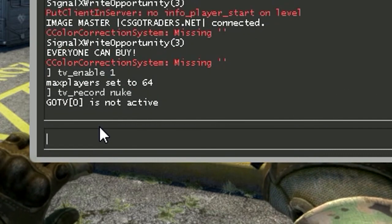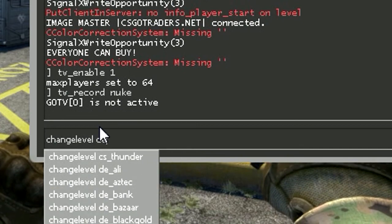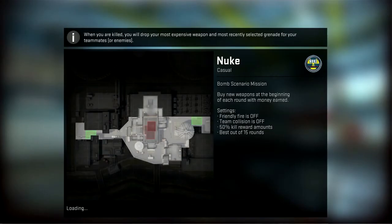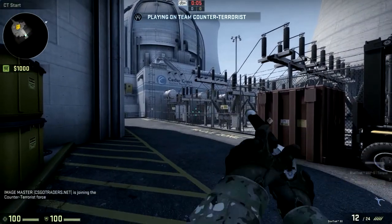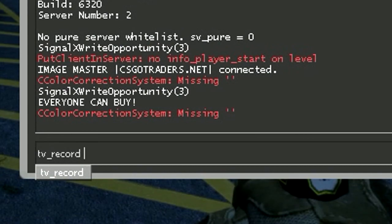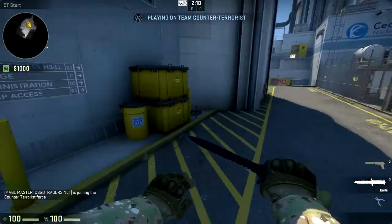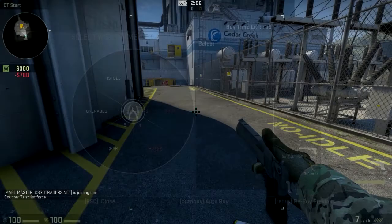To fix that, type 'changelevel' followed by the map name and it will restart. Then TV will be enabled. Once we're back in, type 'tv_record' — and it's going to record the whole thing as a GoTV replay.